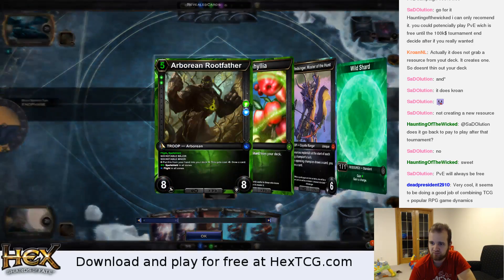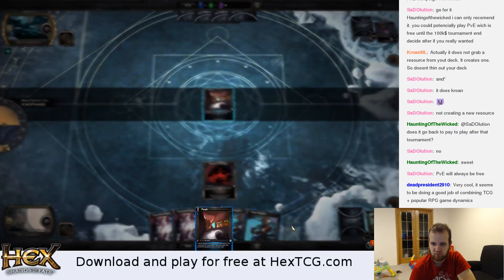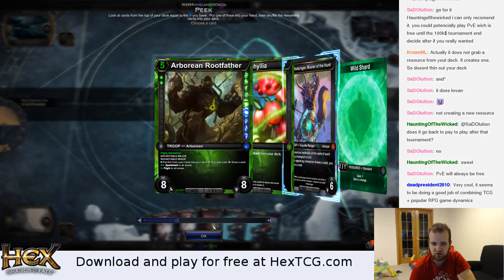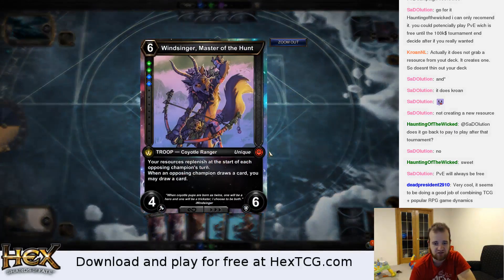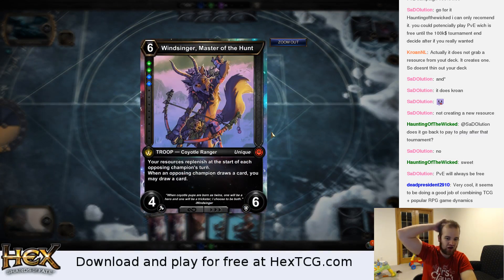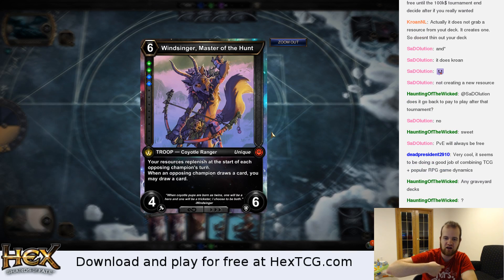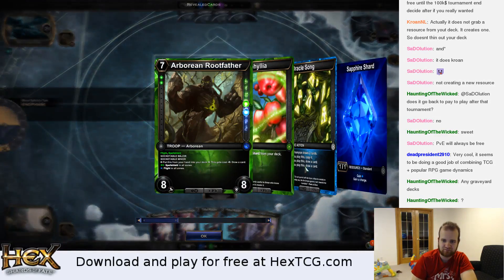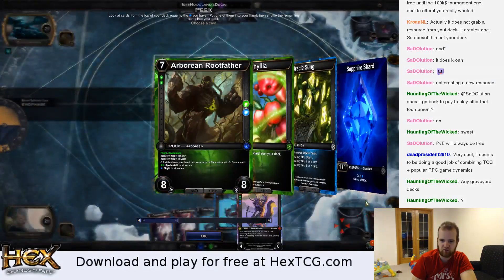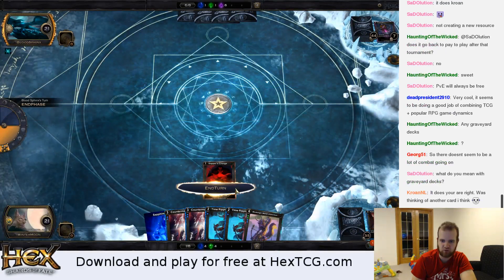We'll peek here at end step. I'm going to grab Windsinger. This is kind of my other control finisher — I have two of the customizable guy, and this guy is so busted. Whenever your opponent draws a card, you also draw a card, and your resources replenish on your opponent's turn. Basically you're just never tapped out. I'm going to grab a shard so we can play Windsinger and still have Counterspell up.